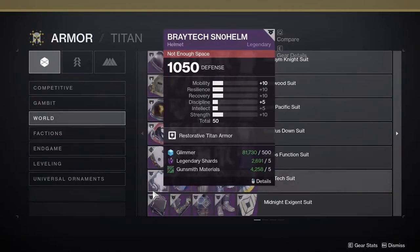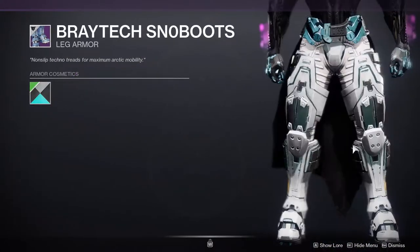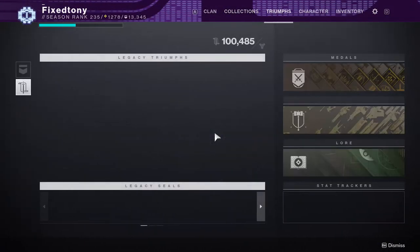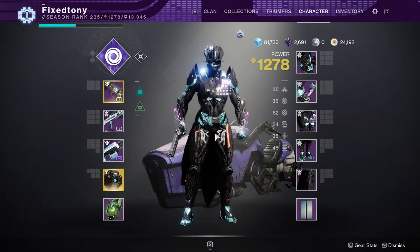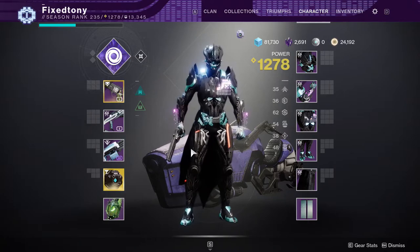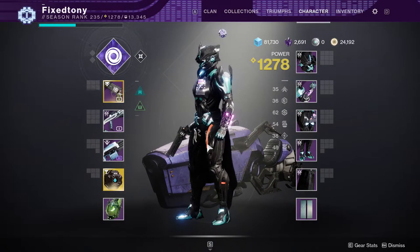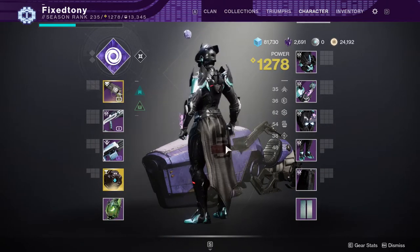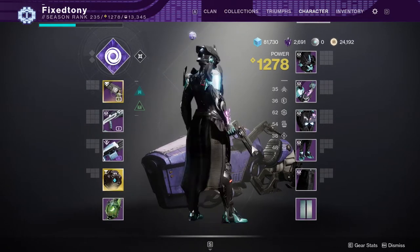Would I wear this armor if it didn't have those non-recolorable elements? Probably yes, actually. There have been pieces I wear just because they look really cool — like these titan legs right here, one of my favorite legs Bungie has ever released, and I ignored the yellow on them even though it doesn't change color. I'm just sick and tired of Bungie releasing cool-looking armor with one piece you can't recolor. Why, bro? Why?